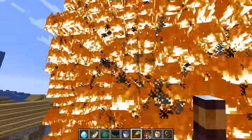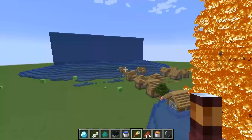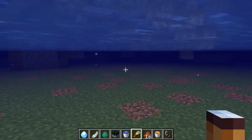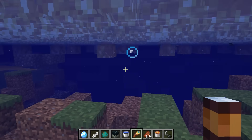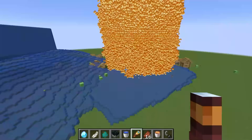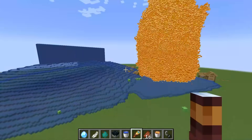We didn't even need that water to reach this because it couldn't even stop the water from the well. The fire is attempting to kill the water but it's not fast enough. Since we hilariously failed to stop the water, we could try a different approach by using the lava.